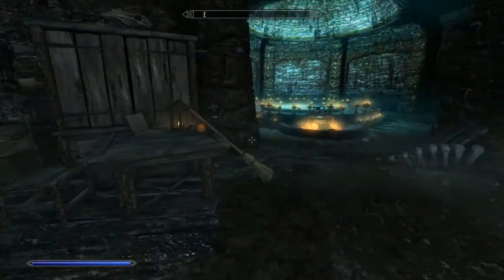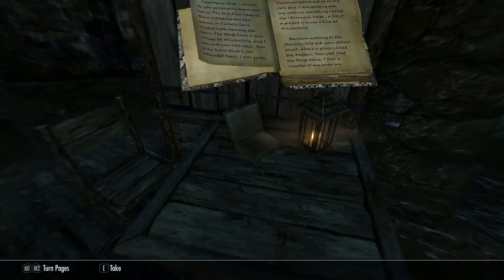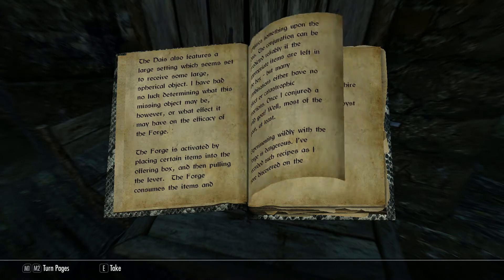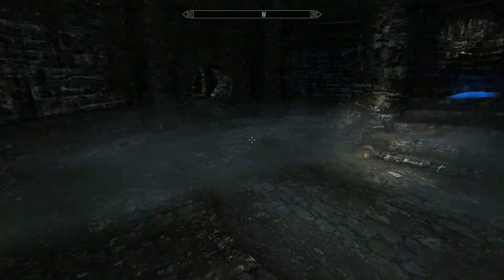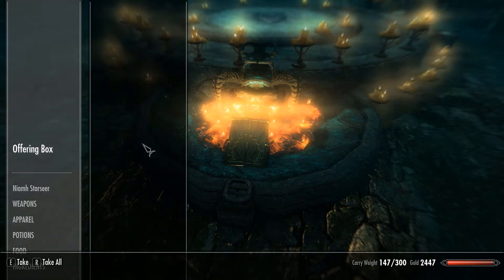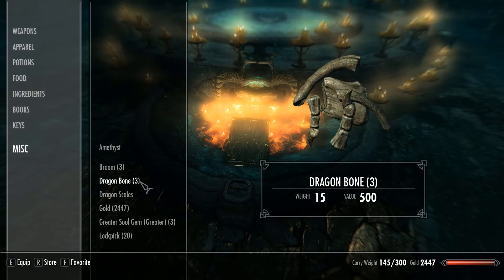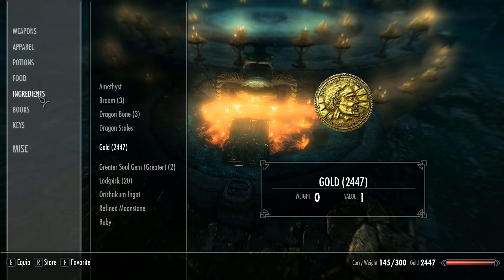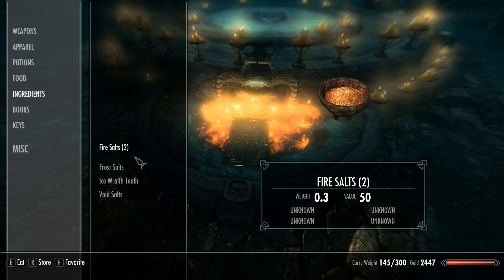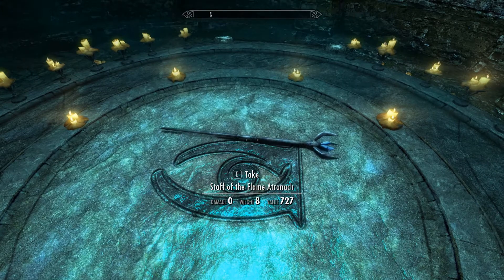Okay, there's the Atronach Forge. Just here you've got some more fire salts, a ruby, and another broom. There's the forge recipe — keep that and peruse it at your leisure, do keep it in case you want to forge other stuff. Okay, here we go — this is the search box, you put your ingredients in for each particular staff. So the soul gem — that's a greater — and the fire salts. This is for the flame atronach. Just press that and you've got yourself a shiny Staff of the Flame Atronach.